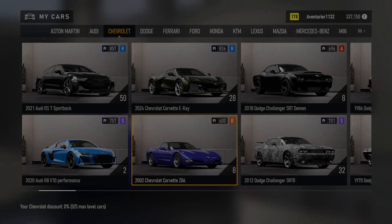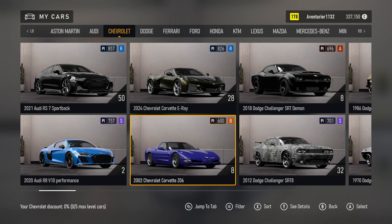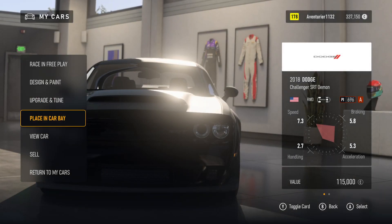My Cars. 2002. My Cars. Aventurier 1132. Loading Cars. Aventurier: Upgrade and Tune. My Cars. 2 of 4. My Audi. Chevrolet. 2020. Dodge, 4 of 16. 2018 Dodge Challenger SRT Demon. Car Level. Changing Car. Loading. Design, Upgrade and Placing, View Car. 5 of 7.